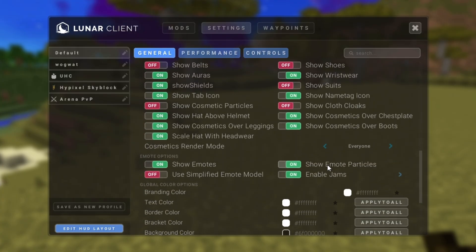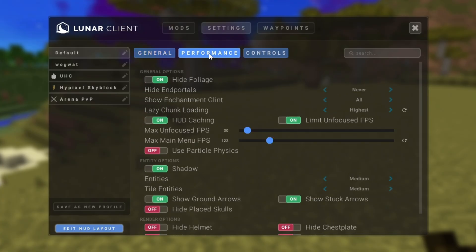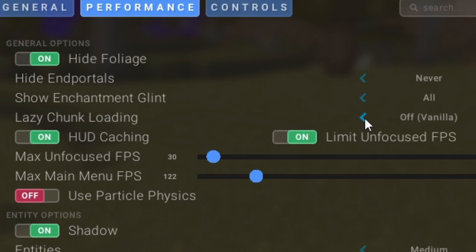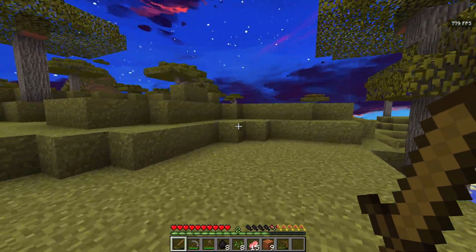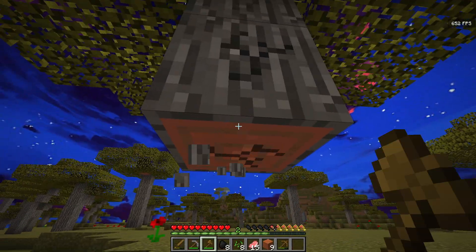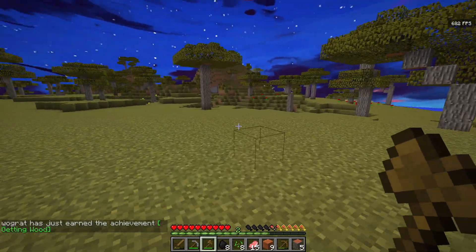After that, scroll down and also turn off 'show emote particles.' Then head into Performance and change the lazy chunk loading to Low. With those settings applied, I am noticing a difference right away — I am averaging 700 FPS. I've pretty much doubled the FPS; I was averaging about 400–500 before and now I'm pushing close to 800 FPS. This is insane.